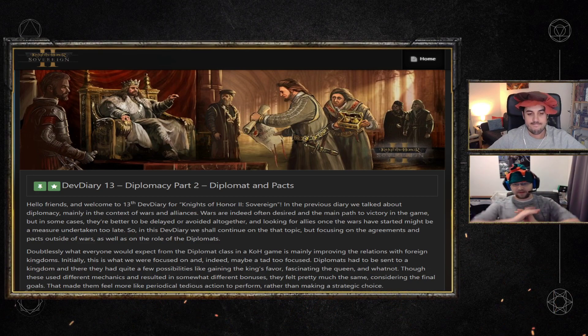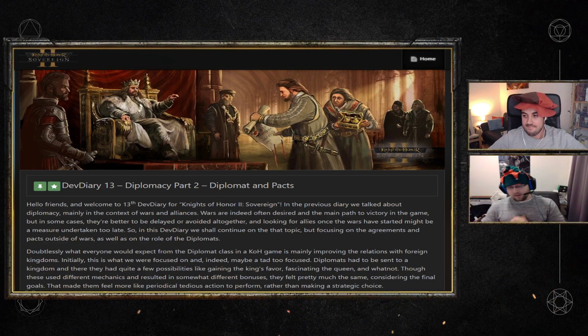Diplomats hold together the defensive or invasion plans, so if the diplomat is interrupted, killed, or imprisoned, the defensive pact or invasion plan is ruined. Diplomats can also still be sent to increase relations.